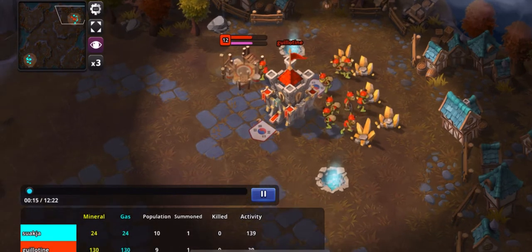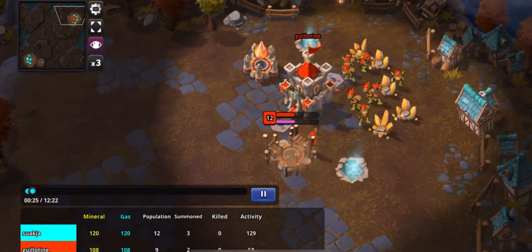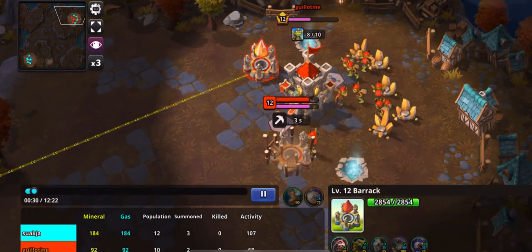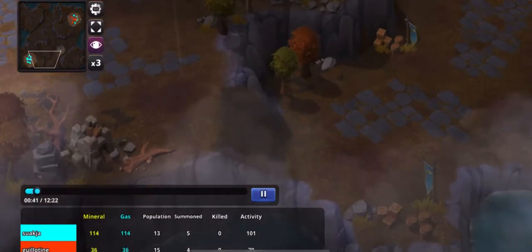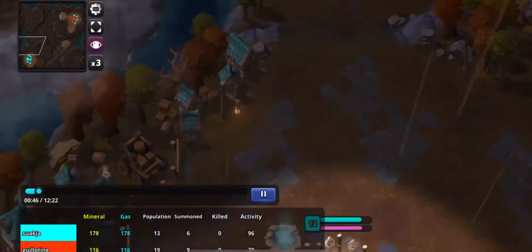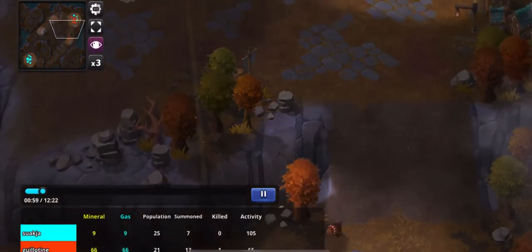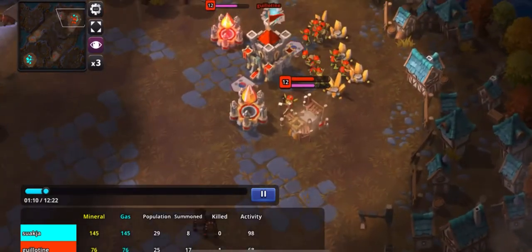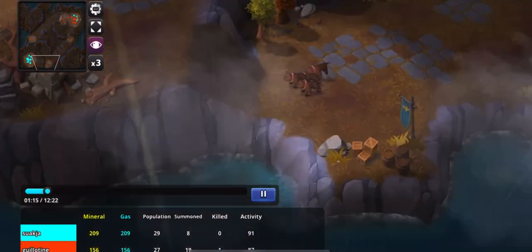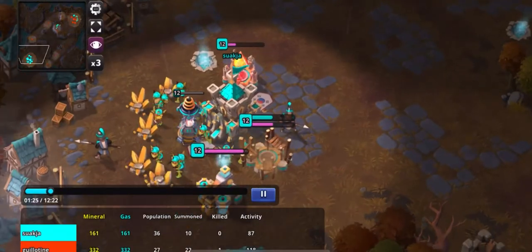For this match I'm opening with what I call the Korean quick two barracks — it was taught to me by Number One Mechanic, who is ranked the number one player in the world. The build order is: instant barracks, worker, barracks, worker, worker, worker, worker. I'm setting rally points at both entrances to his base. I take down his worker before he can grab any intel. I'm going for a modified hound rush — it's similar to a Russian dog rush but with a built-in security blanket.